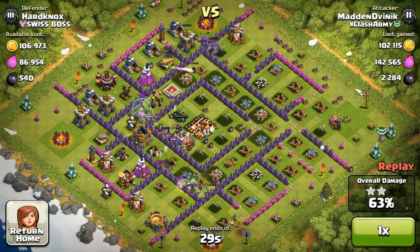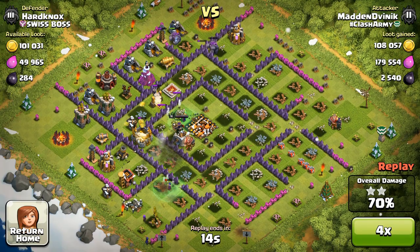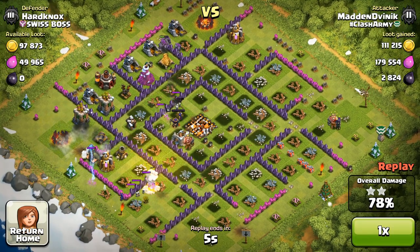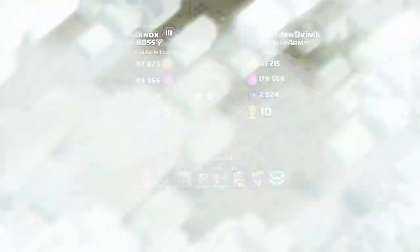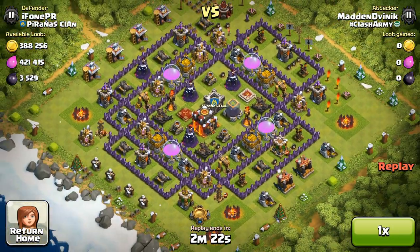We're over 50%. I leave the heroes going for a little bit — the Barbarian King is out, so I'm just watching the Archer Queen to make sure she doesn't get hit too many times. Once I see she's about to take too much damage, I cut the battle to save her health for the next raid. That gives us 10 trophies, 79%, and almost 3,000 dark elixir — pretty nice.